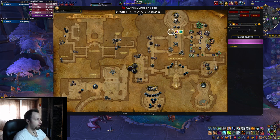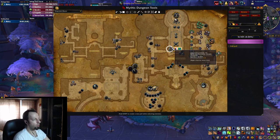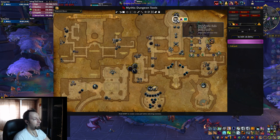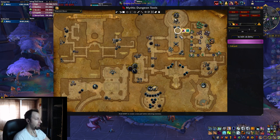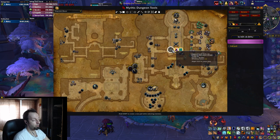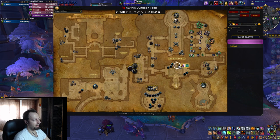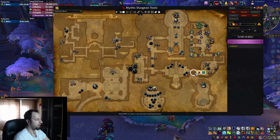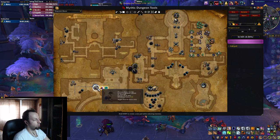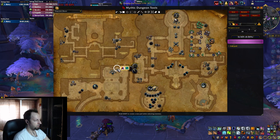The other problem in Waycrest Manor is the yard area where the small Jagged Hounds bolster. Try to pull as many of these separately, and definitely do not pull a big pack on top of the mini boss with the hounds - if you bolster them it will one-shot your tank. Do small pulls around here to avoid big bolster stacks. The mini boss in the basement, Matron Alma, is also something to be aware of - try to skip it on Fortified, or if you pull it make sure you're not pulling extra mobs on top of it.